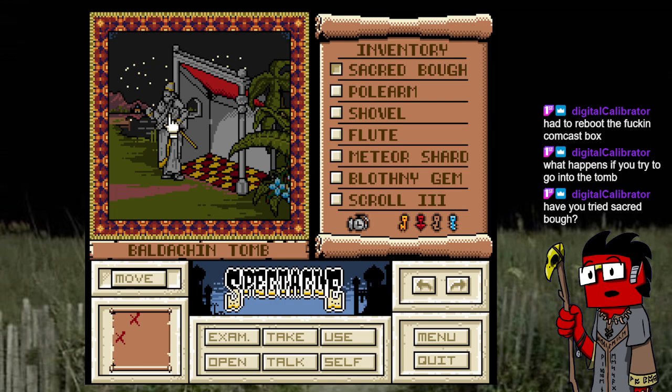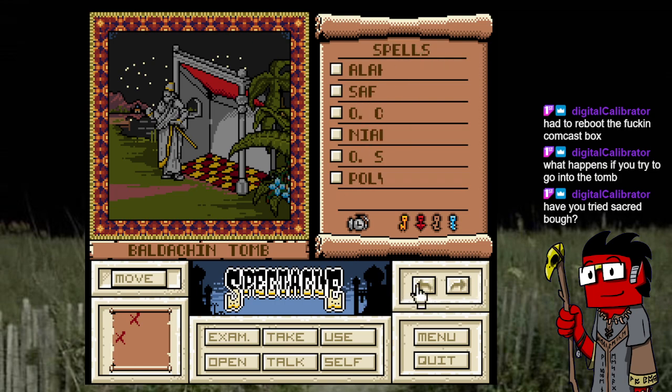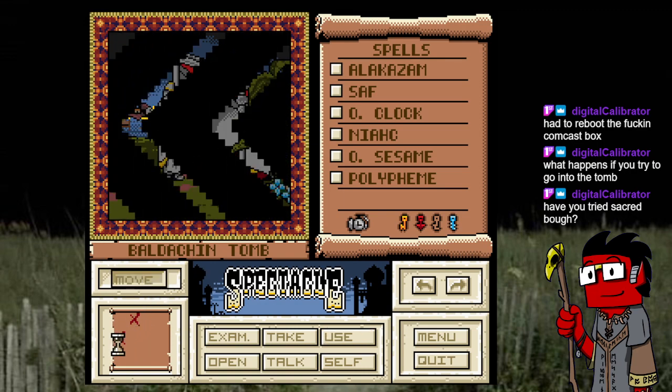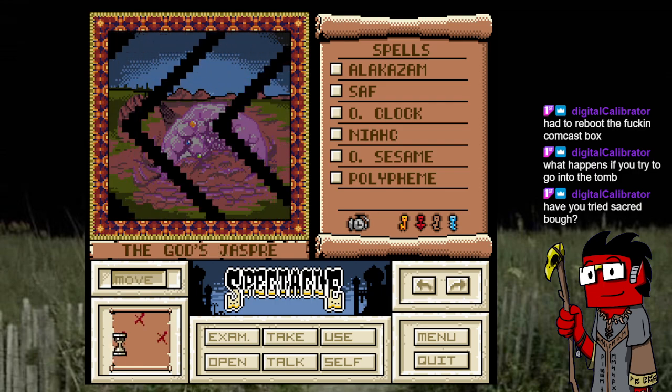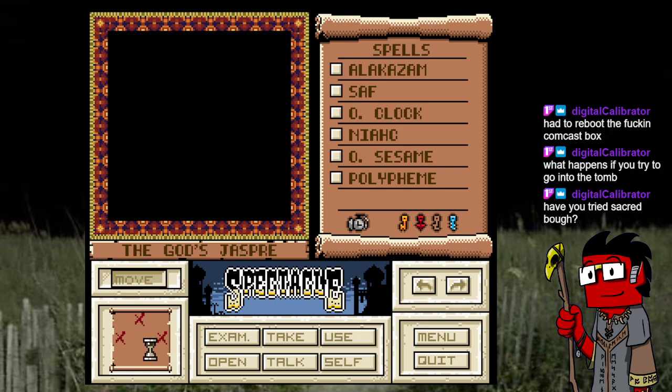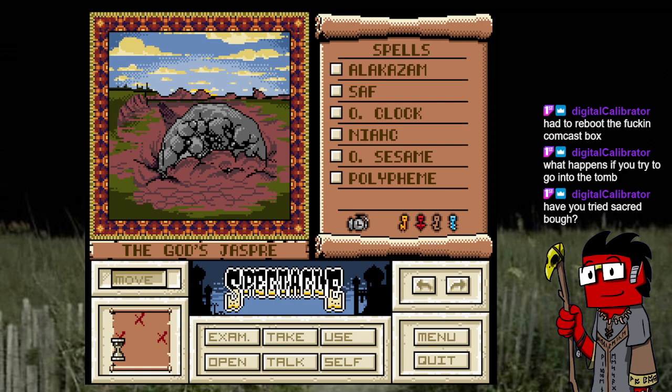The sacred bow could also be a red herring — getting it didn't require many steps, unlike the meteor shard which took ages. Actually, I had an idea. What time is it? The meteor shard — we just went up there, changed the time, and boom we got it. Right now the meteor shard is hot, but when the sun rises it's not. So let's wait until it's not hot. It's not hot anymore.